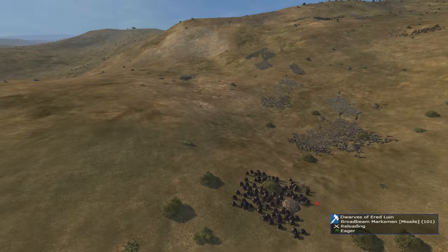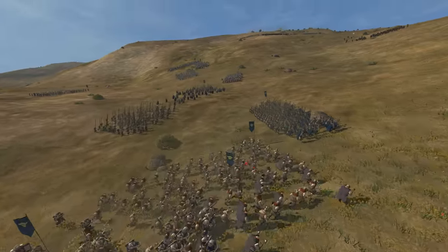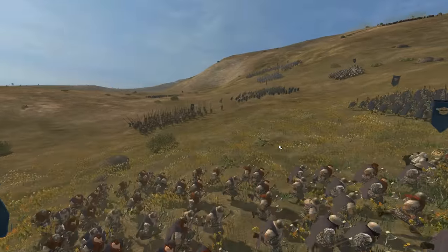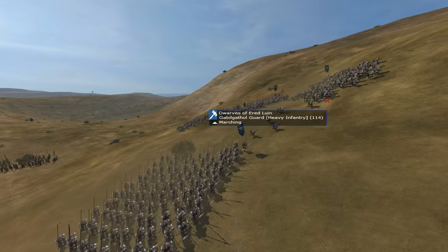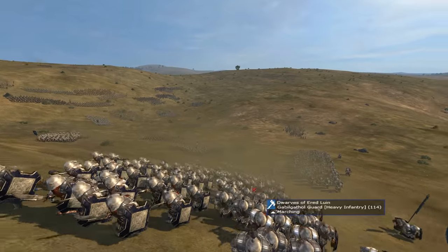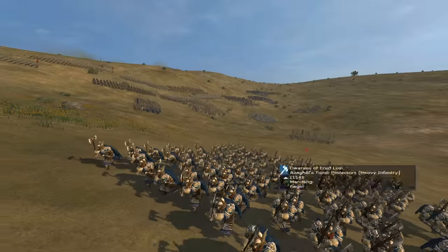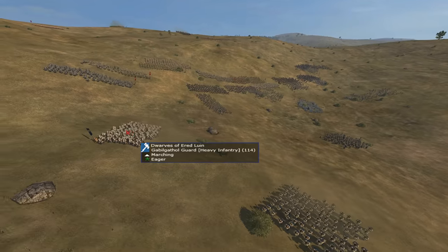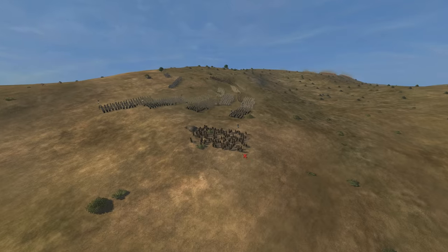The AoR general of Ered Luin now has Broadbeam Marksmen as his bodyguard. Their roster now includes a Longbeard Phalanx instead of a sword unit. Gabilgathol Guard used to be Gabilgathol Hammerguard but are now a sword-wielding defensive unit. Azaghal's Tomb Protectors got a complete redesign — they look nothing like they used to, and no longer just look like a blue version of the Erebor Axe Guard. So that is Ered Luin: a much more pike and crossbow-focused faction with the worst melee units of the dwarves.